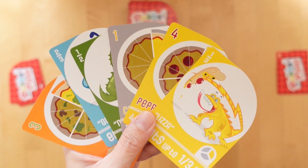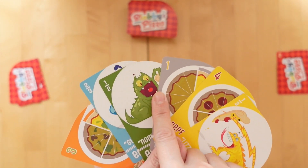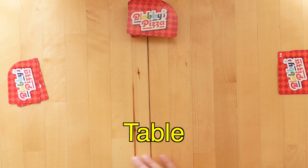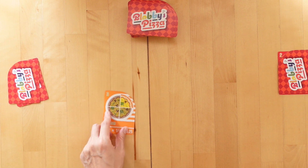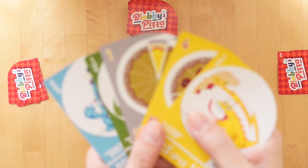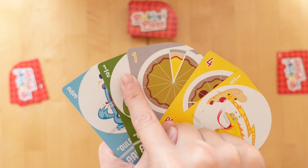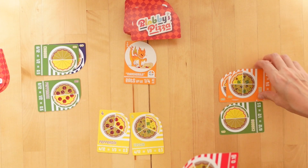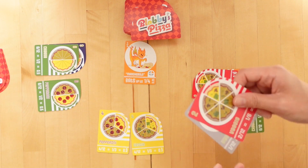Sometimes though, you might be hiding a few monster cards in there too. Your table refers to the table space in front of you where players may store extra pizza fraction cards in order to meet the requirement of only holding five cards in their hand at the end of their turn. There is no limit to how many pizza cards are stored on the table.